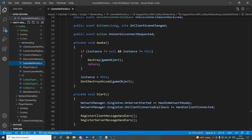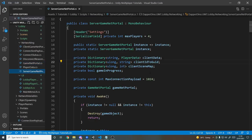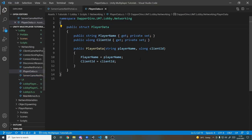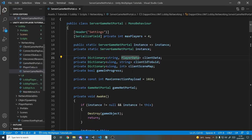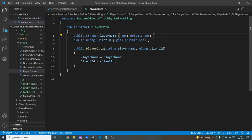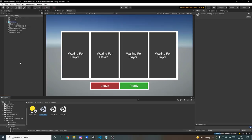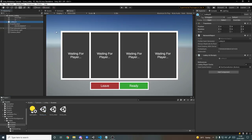The only important bit for today is in the server net portal: we have some dictionaries storing clients' data — their name and client ID. There's a method called GetPlayerData which, given a client ID, finds and returns their player data such as their name. If we wanted more data, we could just add it in there too.